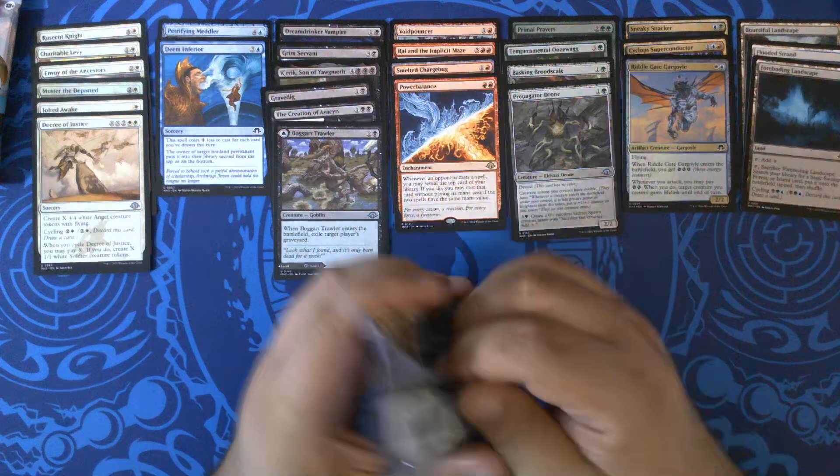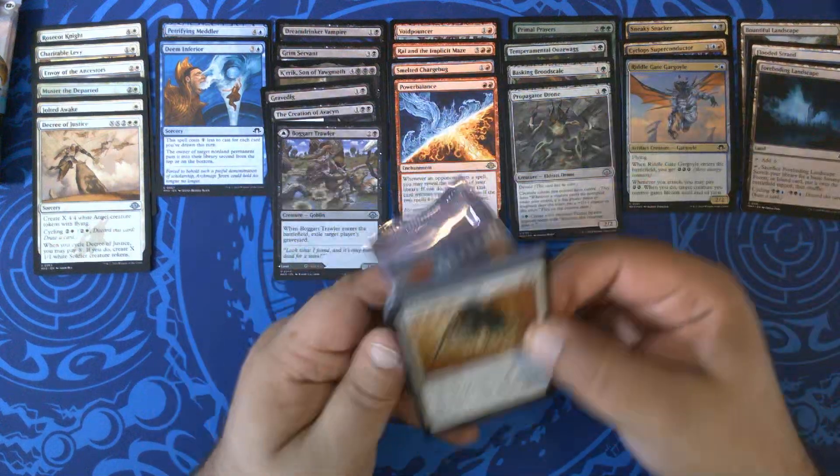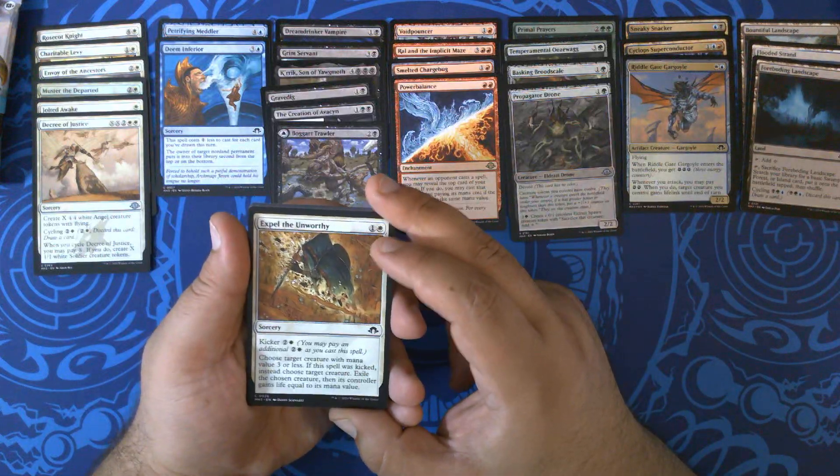Not pulling much blue this time around. Green White Tokens might be a thing here, or Black White Tokens for that matter. We definitely want the green in there.